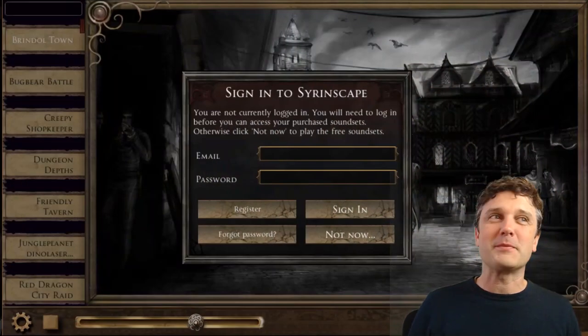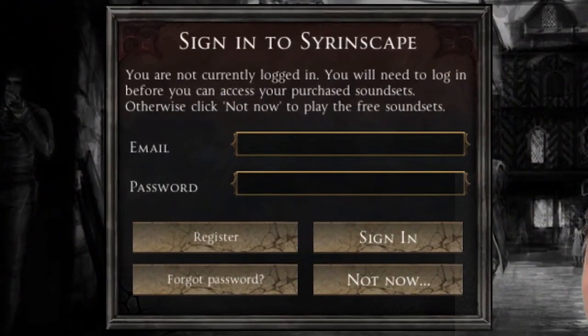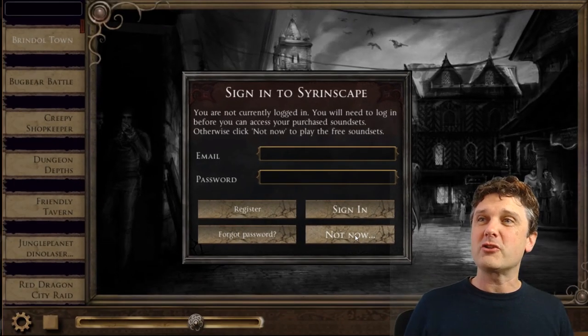Once you've got through the startup screens you will see this screen. You get to sign in, but I don't even have an account and I don't want one right now. I just want to try it without even registering, so I'm going to go 'Not Now'.